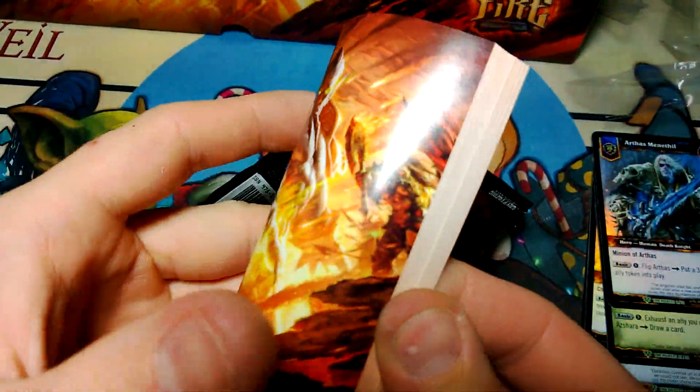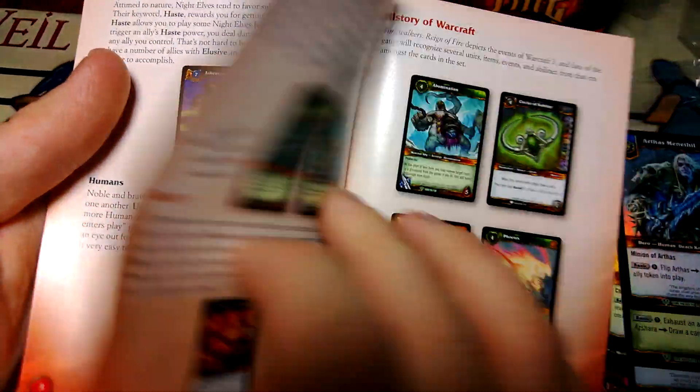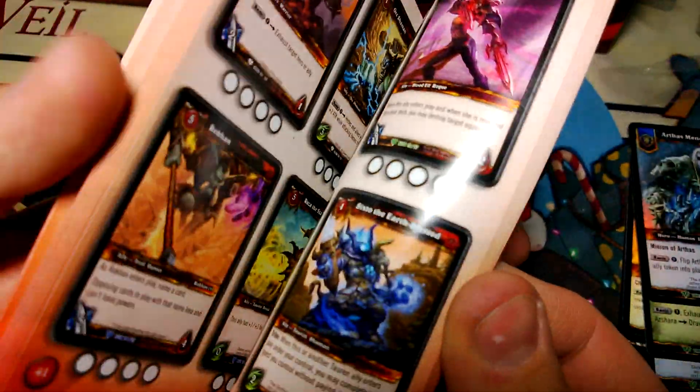There's also two packs and a little epic collection booklet that tells you about the cards. These are hero cards that you get — legendary heroes and all the other random stuff.